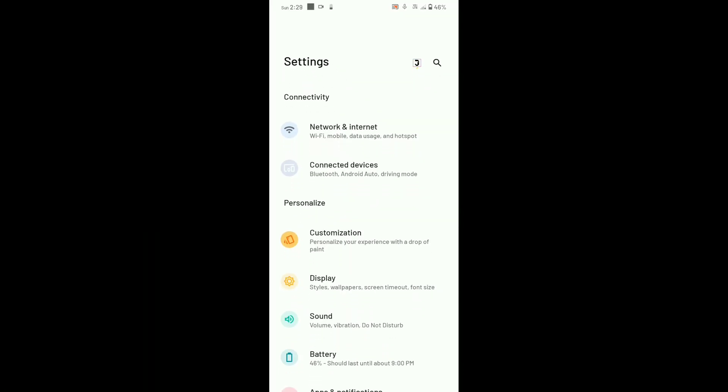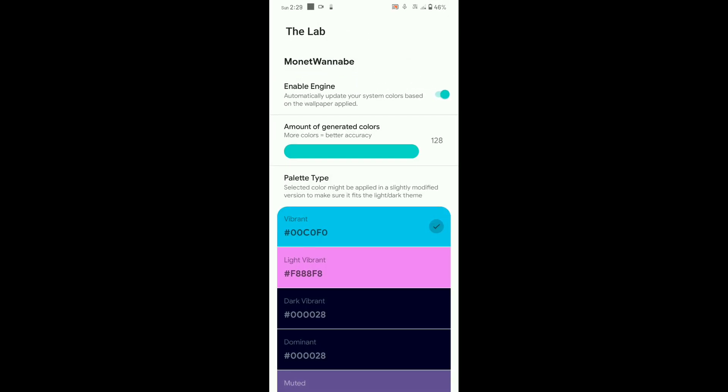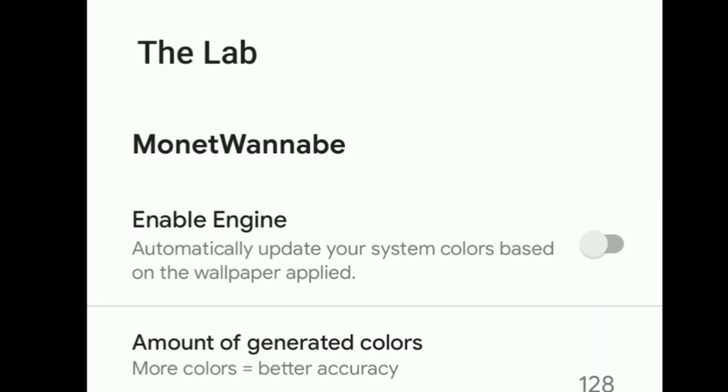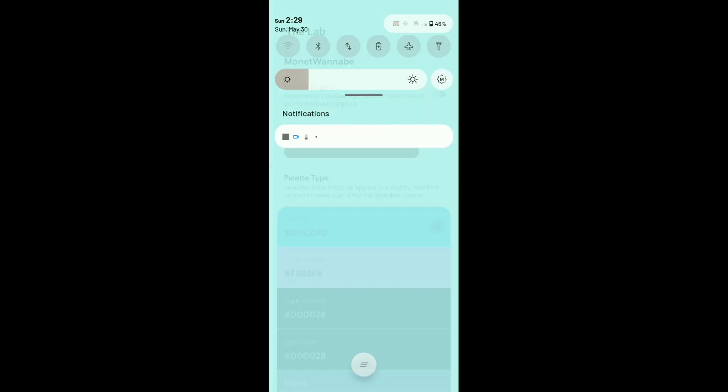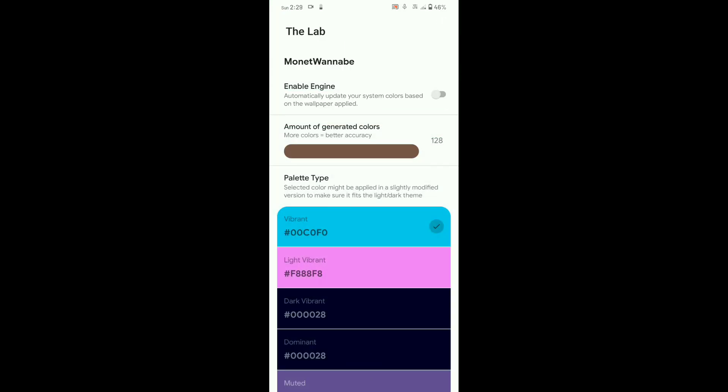With this release you will get a new theme engine named Monet Wannabe. You can find it in the lab under customization. You can enable or disable it, which is a good thing and it is a useful feature for users who don't like it — as you can see, it looks quite different without it.